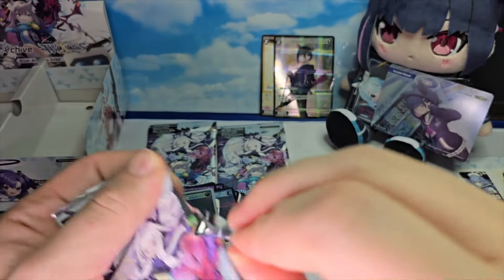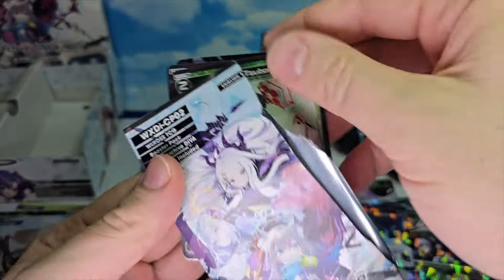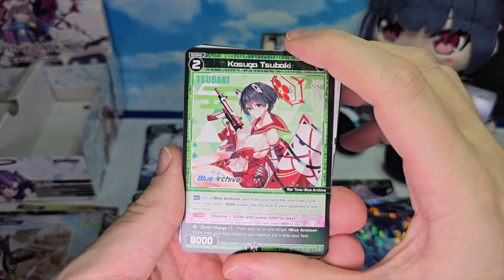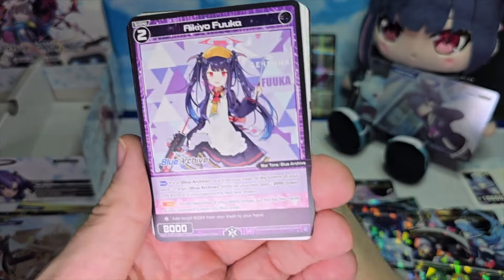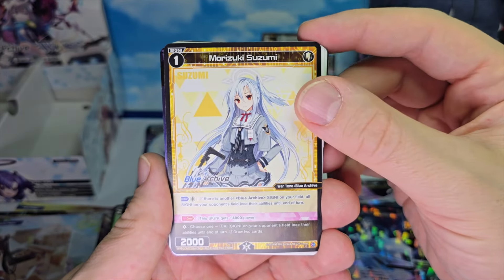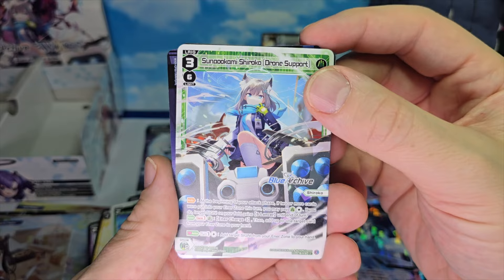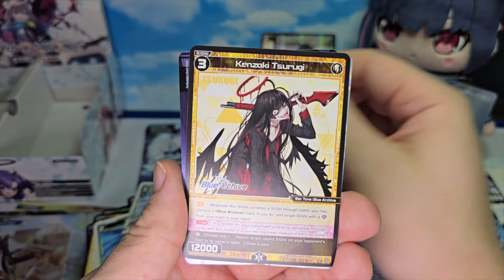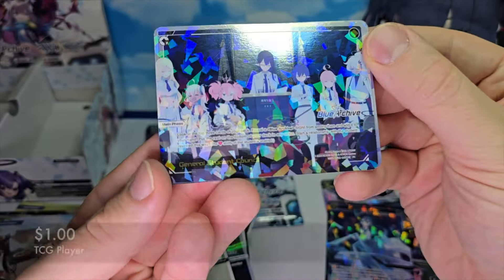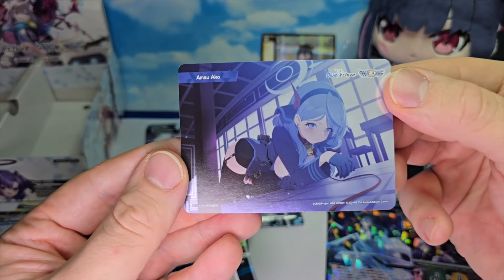Next pack. First up we have Kasuga Tsubaki, Akio Fuka, Morizuki Suzumi. Water Cloud Token, a Tsunokami Shirako level 3, a Kanzaki Tsurugi. And another piece of General Student Council. It's a bond of Amao Akko.